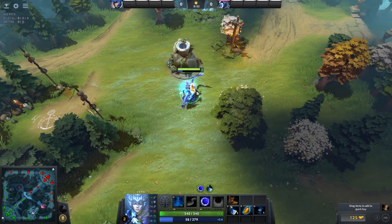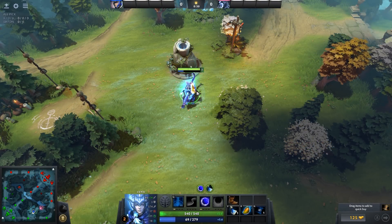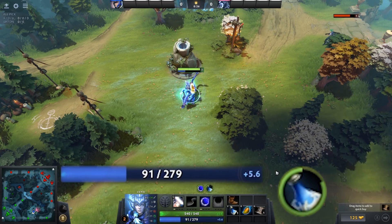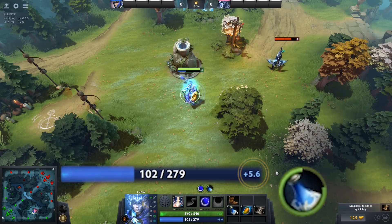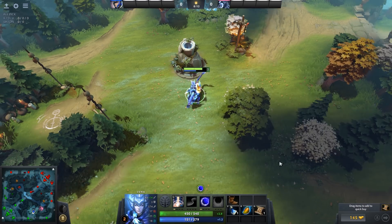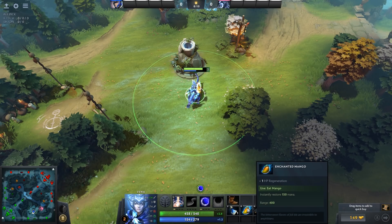If you expect to run low on mana in the early game but don't want to run to the fountain, you can purchase clarity potions to regenerate your mana faster. These can be interrupted by enemy hero damage just like salves, so try to save them for when you aren't fighting enemy heroes. If you want mana more rapidly, you can purchase a mango to eat, a bottle maybe, or even a raindrop.